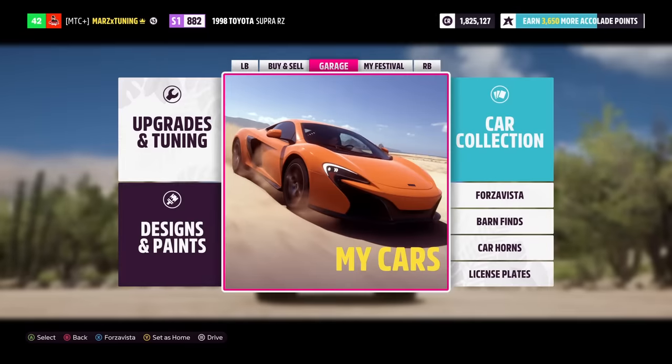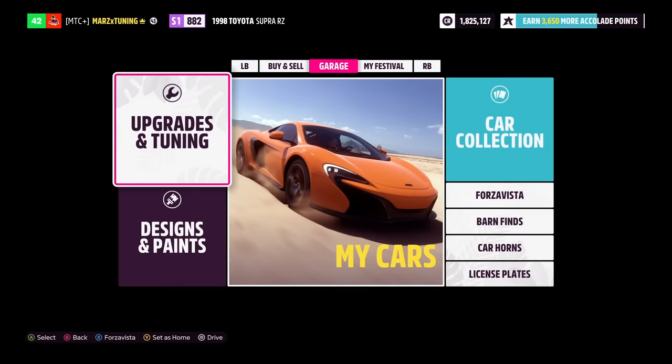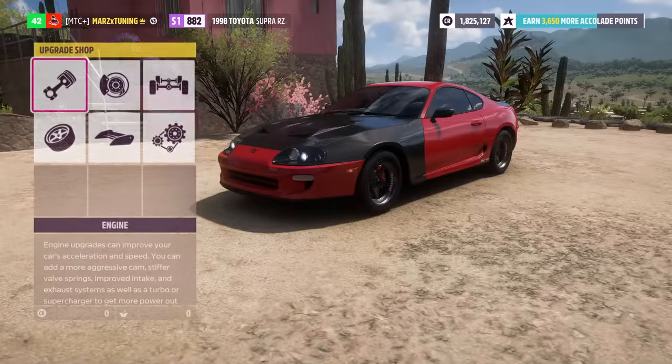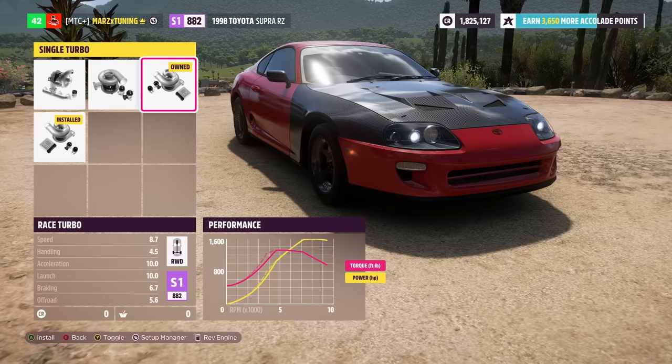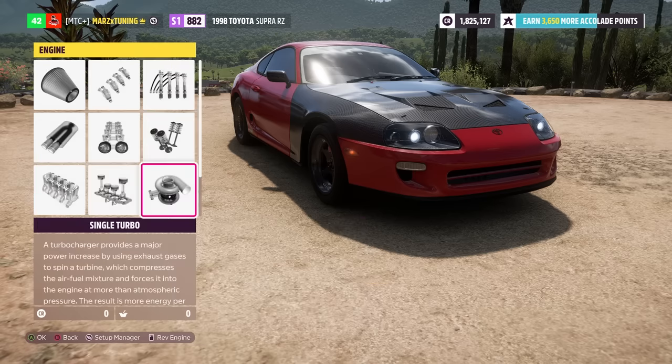We got the beautiful 98 Supra RZ edition and now we have the new anti-lag system. On turbo cars you can switch it from a normal turbo or add the new anti-lag system. As you can see from the performance chart, you can see how big of a difference it makes and how much you gain on boost. Really good smooth shifts with that anti-lag, and I'm super happy they added this into the game.